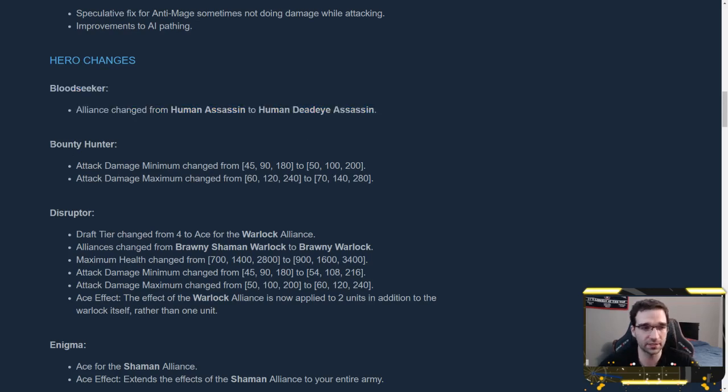Another buff to a 1-cost assassin is Bounty Hunter. His attack damage was increased pretty substantially — it used to be 47 at level 1 and now it's 65. At 2-star, where you're most likely playing him, it went from 95 up to 130. That is rather substantial and you should definitely be putting higher priority on Bounty Hunter in the early game now, because this is a lot of attack damage. He's going to be a pretty big force early.